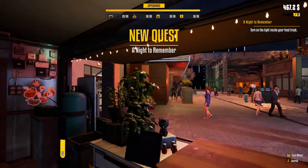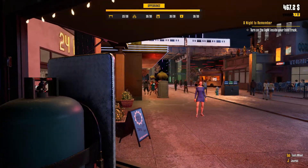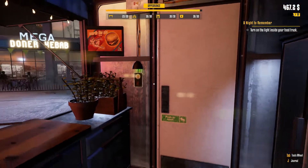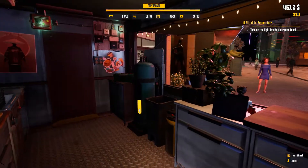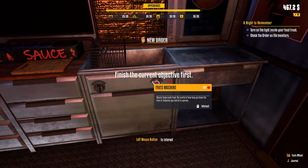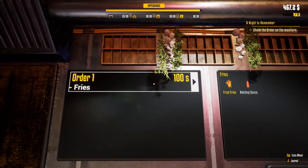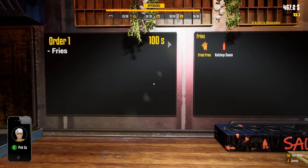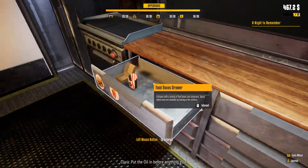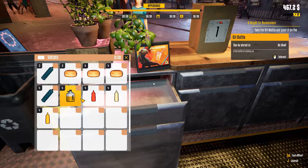Look at the people dancing — they're getting it, dancing by some bananas. Turn on the light inside your truck. All right, we got gas. I gotta finish my current objective. All right, what is this? Some fries? A character says: "Hey kid, I thought you might need my help with that new fry machine — put the oil in before anything else, just like the gas earlier." Got it, okay, oil.